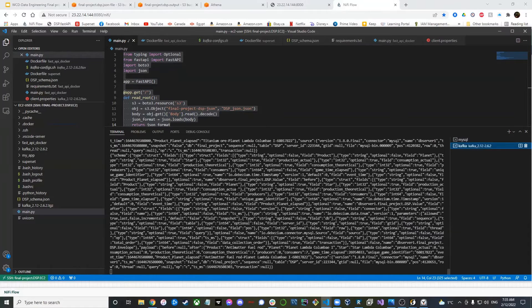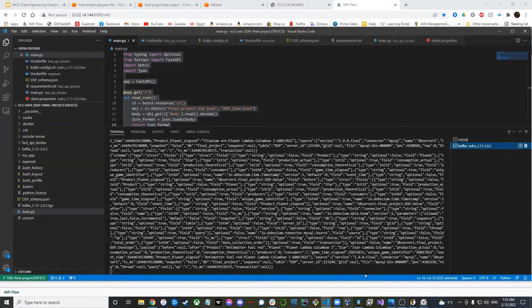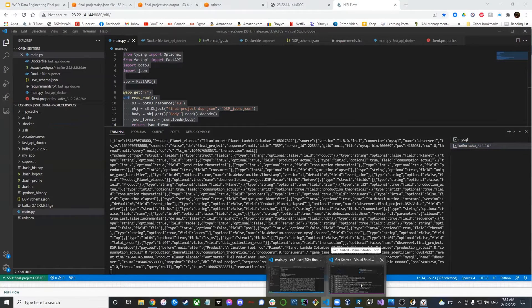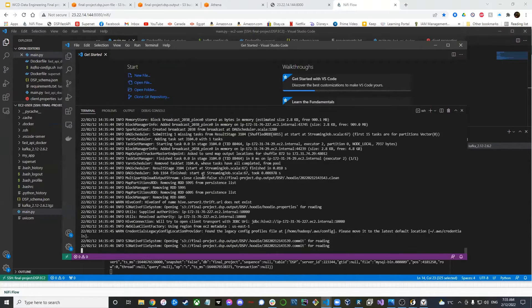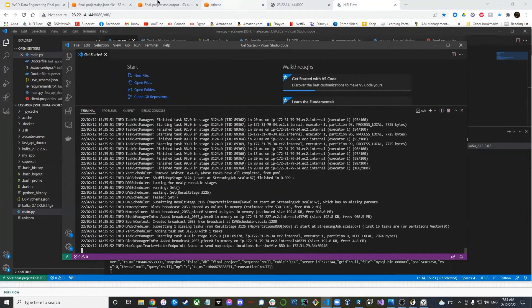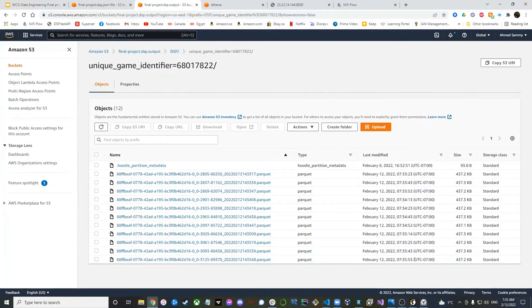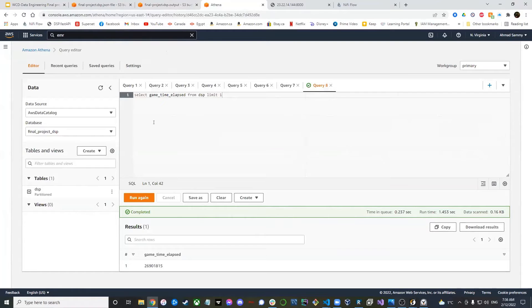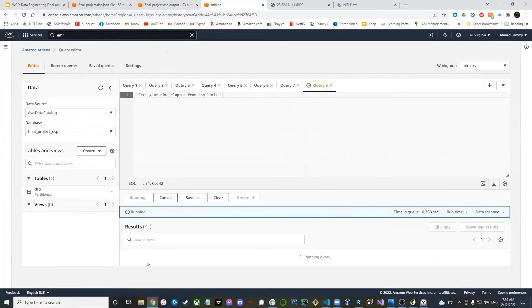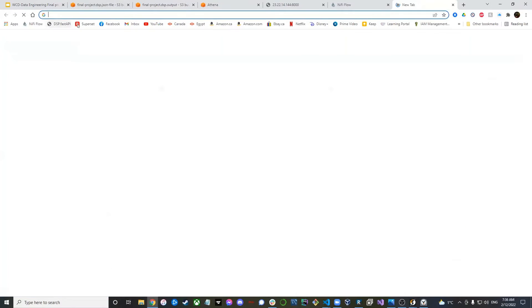Looking at the Kafka streaming — I already have everything started so we don't waste time on that. We can also see Spark Streaming running on EMR. Looking at the output S3 bucket, we'll see the last partition is also updated just now. And if we run a query on Athena on the game time elapsed to confirm, the number always moves forward when streaming — so it's confirmed.